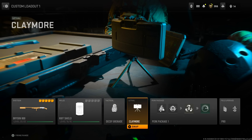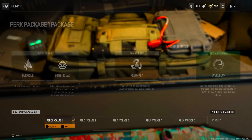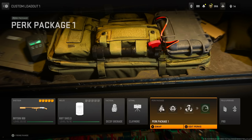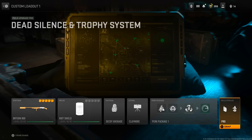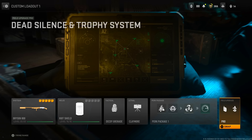You know the clay biscuits, man. I ain't going nowhere without my clay biscuits. It's the perk package, which is pretty lame. I use overkill, bomb squad, resupply, and overclock. Overclock lets me spam the trophy systems so people can't get me out of my camping spot, so it works well. For field upgrades, eventually when I do move, I use dead silence and the trophy.